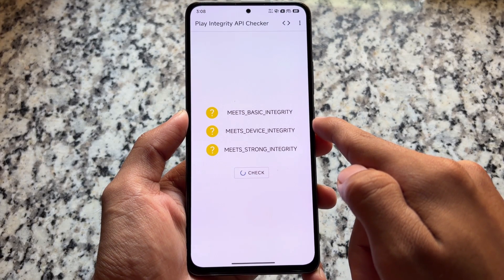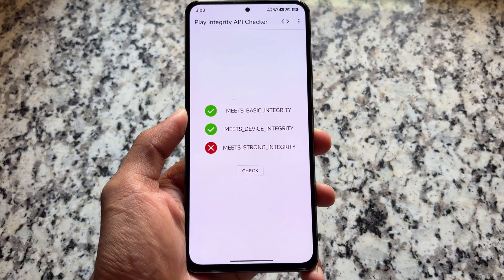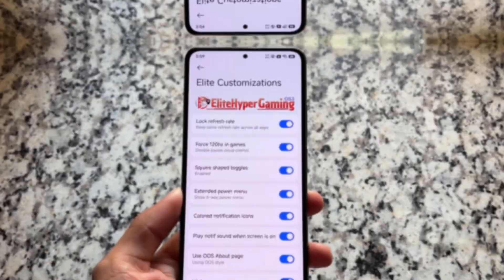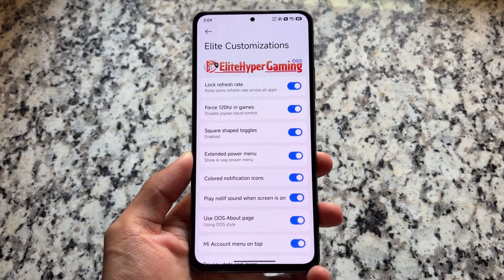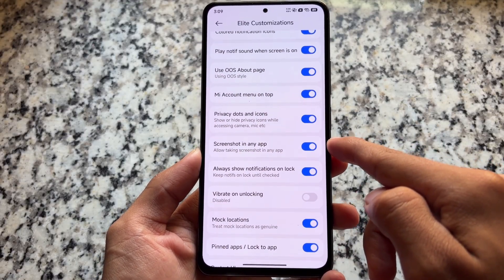We just had basic, but now if I check, we have basic and device. What about strong integrity? If you're using any other Xiaomi device — for example, POCO F5 and so on — you'll also get strong integrity. For most apps you actually need basic and device; strong integrity isn't required, but it is available so you can go and explore that.